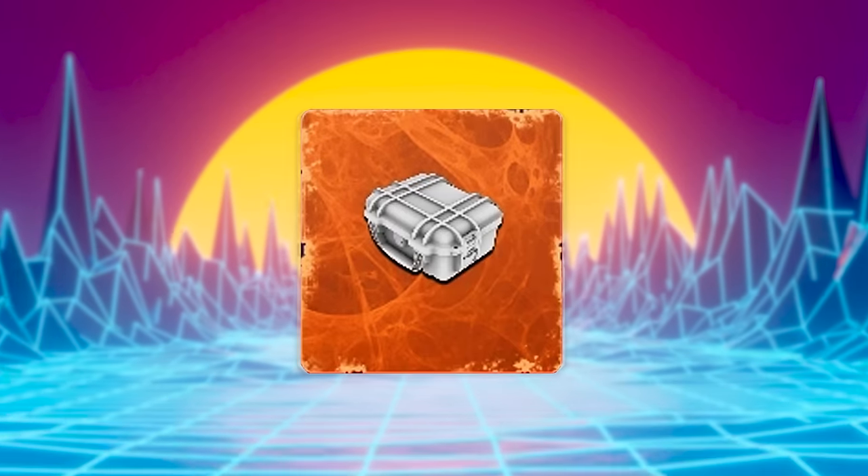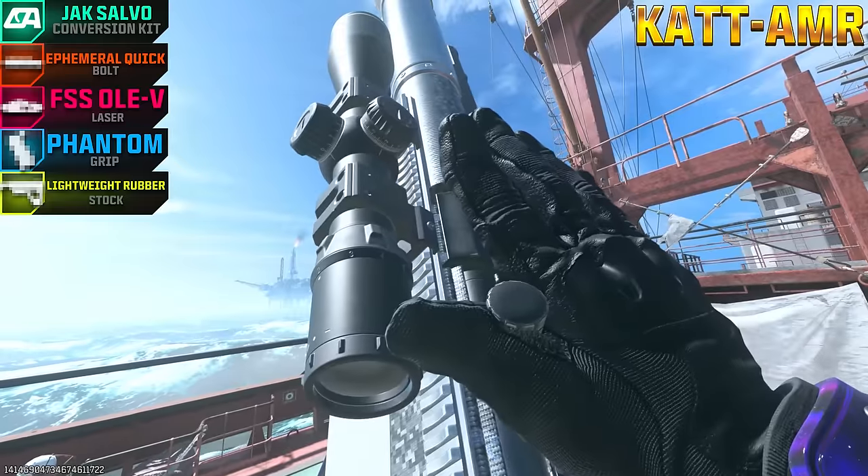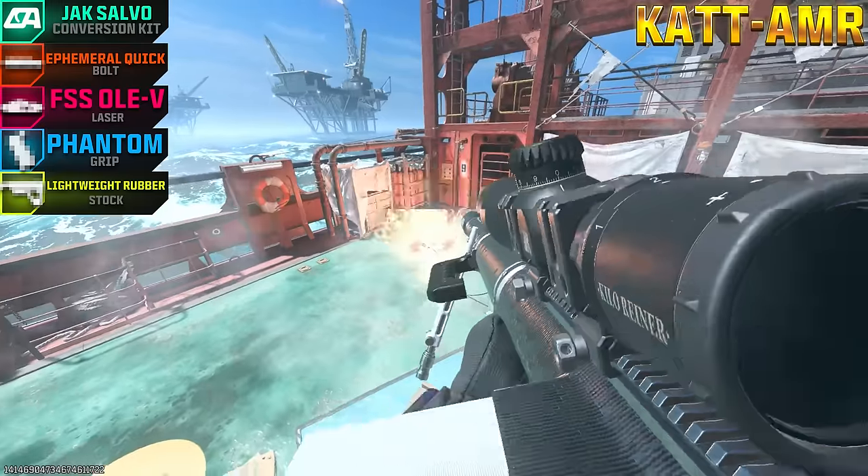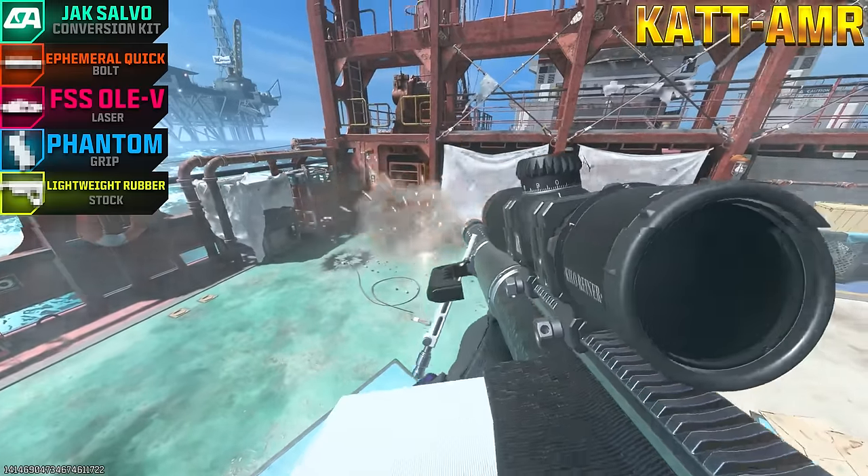On this episode of Pimp My Gun, we'll be using the Mag of Holding and Dead Wire Detonators on the new Jack Salvo aftermarket part for the Cat AMR. This turns the sniper rifle into a rocket launcher that fires anti-material explosive rounds. Let's go test it out.